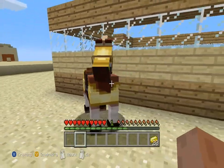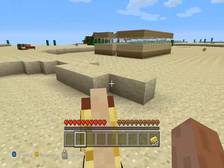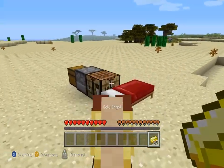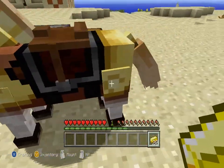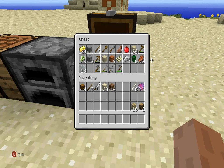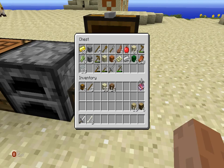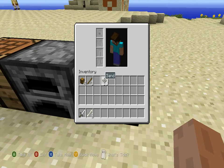Welcome to another video! In the last episode we found a horse, got a saddle and gold horse armor. We went into a temple, got a lot of gold, some iron, an iron sword, and some bones which you can use to tame dogs. I also got an enchanting book which would be very nice for when I get an anvil or enchanting table.